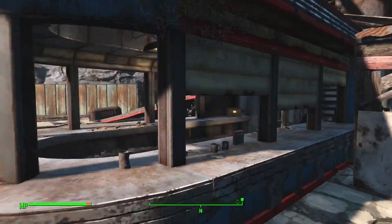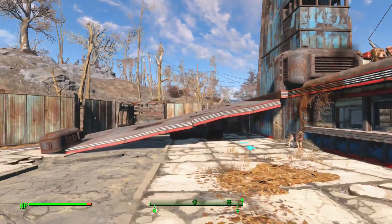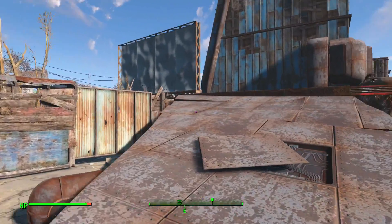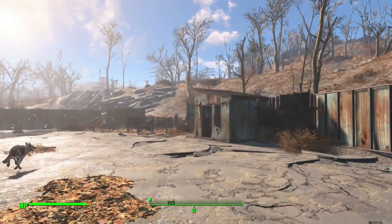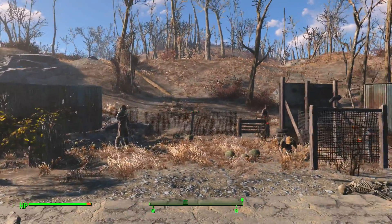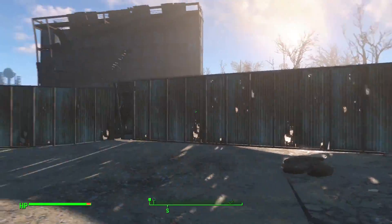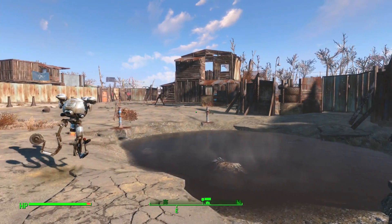Moving down and heading to the corners of the base — as you can see, it's been well guarded, well fenced around, and well protected. This is easy to achieve because it requires a limited amount of resources. There's also a nice little garden here where everyone is busy farming and planting, and Codsworth is here too.